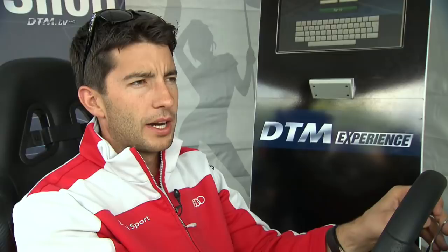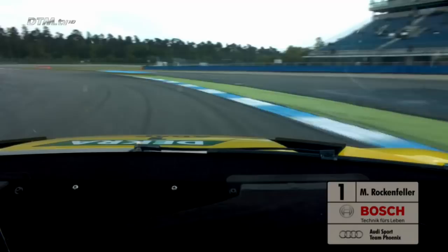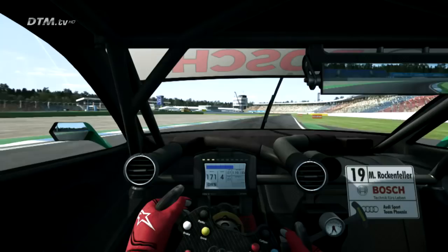You arrive before the Mercedes Tribune. Shift down to second gear and accelerate the car — you get some wheelspin here. In this corner it should be flat, but it depends a little bit on the balance of the car. Then entry to Motodrom.